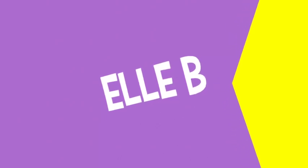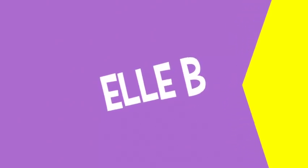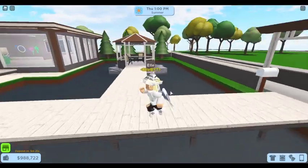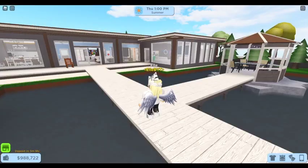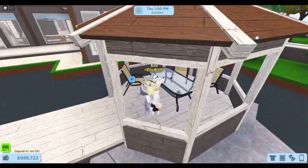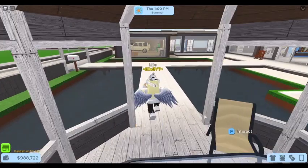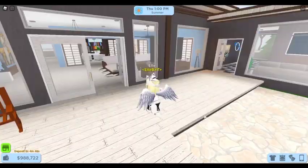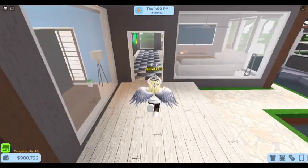First off, here we have a little pathway going up to the house. Over here is a gazebo with a patio table and some chairs — it's actually really simple. Then going down the path there's just one chair. I didn't do much with the exterior; I was more focused on the interior.